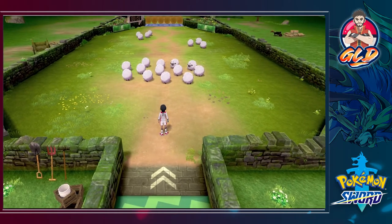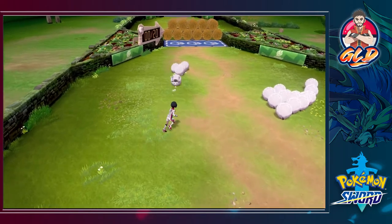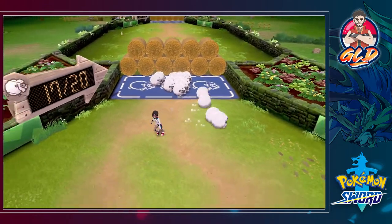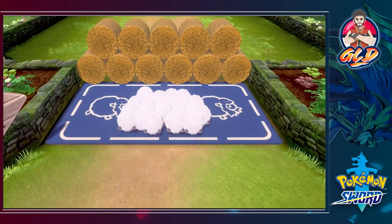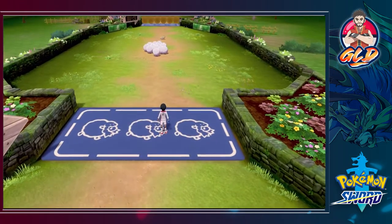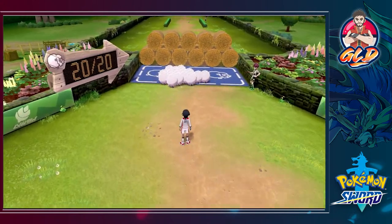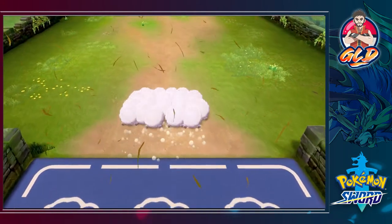We have to wrangle these Wooloo and get them all going the same way. That's 15... and all 20 — good gravy! We got 20 out of 20. You'd think this is a little too easy, but eventually it gets tougher because Yamper comes in to mess everything up. The Yampers separate the Wooloo, but we get 20 for 20 again and make it to the third and final level.